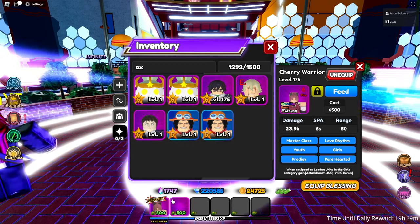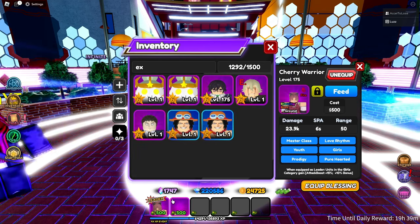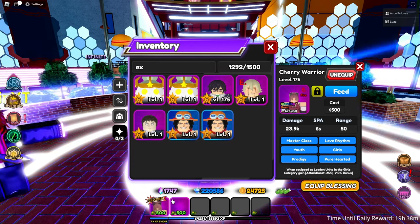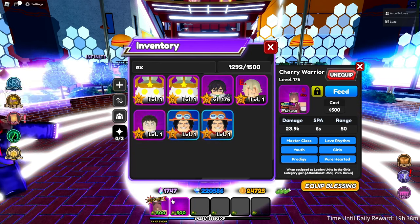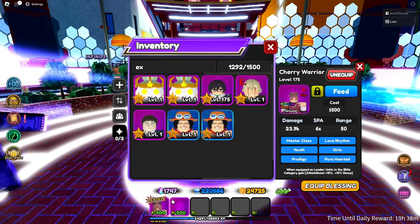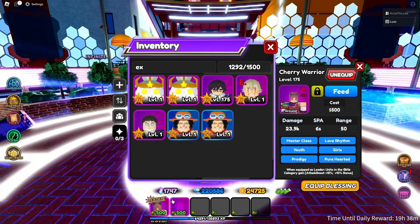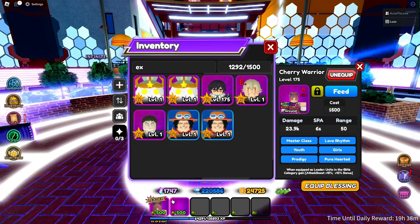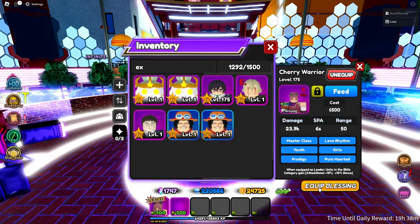Cherry Warrior is level 175 with a fire enchant and a blessing burn unit. It's a ground unit with 500 cost, 23.9k damage, six attack speed, and 50 range, with six categories: Master Class, Love, Rhythm, Youth, Girls, Prodigy, and Pure Hearted. Units in the Girls category get a plus 15 attack boost and plus 10 money boost.